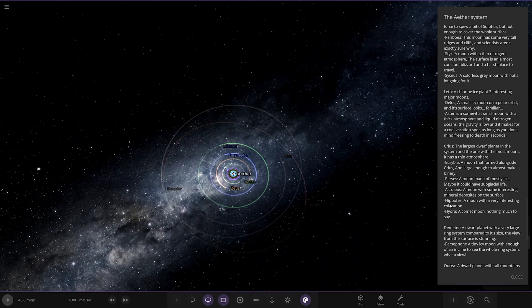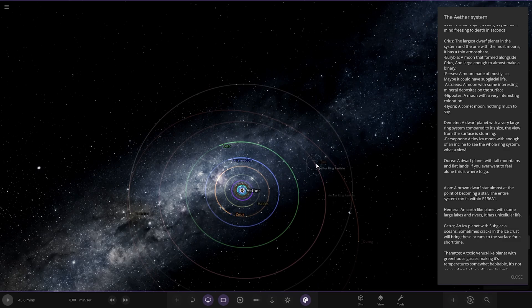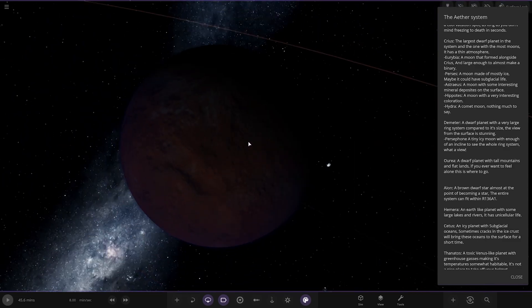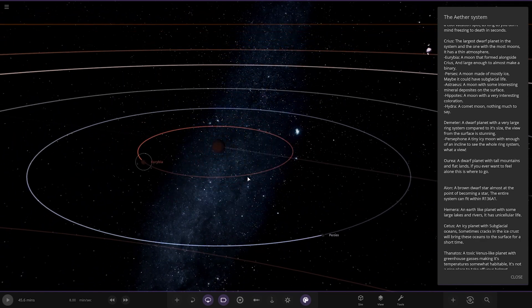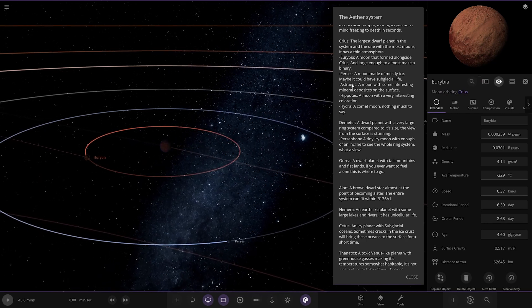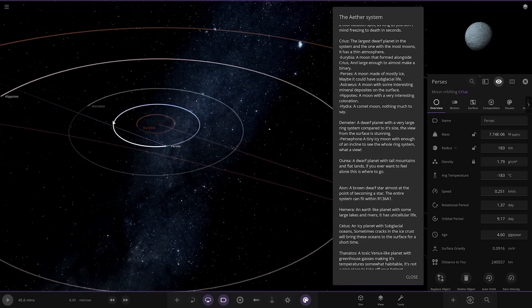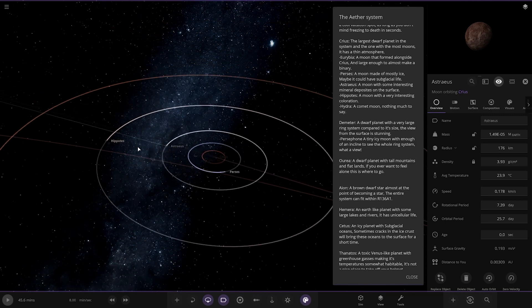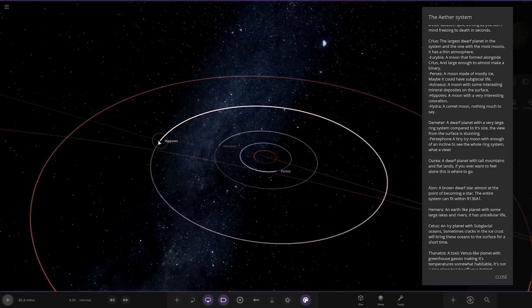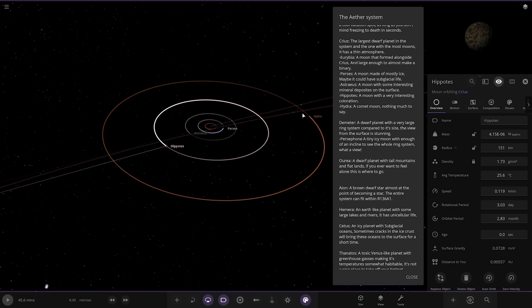Next up we're heading to Creeus — the largest dwarf planet in the system, with many moons and a thin atmosphere. We've got Euribia — a moon that formed alongside Creeus, large enough to almost form a binary. Then Perseus — a moon made mostly of ice that may have subglacial life. Then Astreus — a moon with some interesting mineral deposits on the surface. Then Hipponous — a moon with a very interesting colouration. We've got Hydra — a comet moon on the edge.